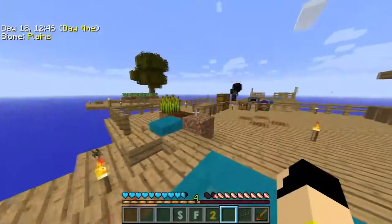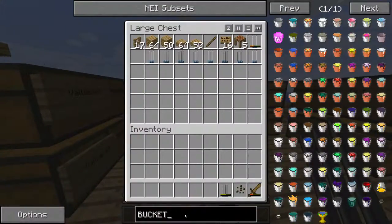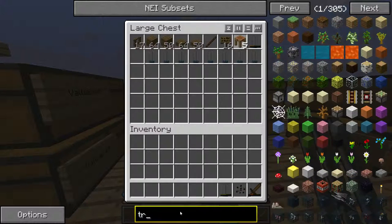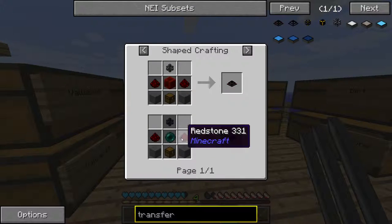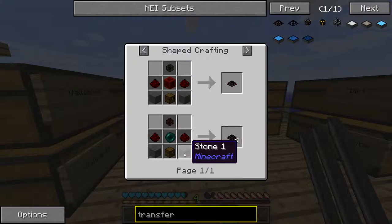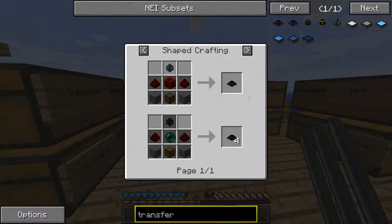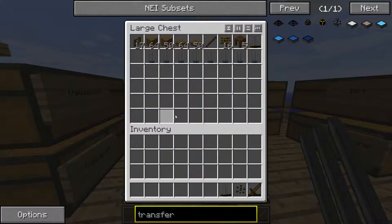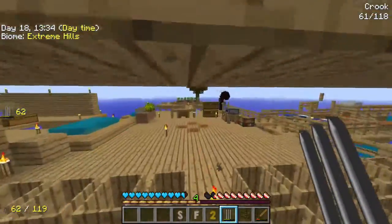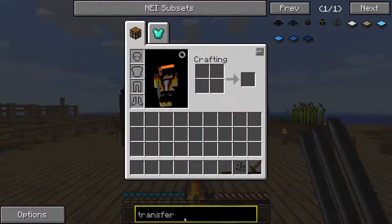So what's the objective of today's episode? My objective, at least, is to make — if you go into NEI and search up 'transfer' — that first thing right there: transfer node. What exactly does that do? It's basically an automator for the cobblestone generator. I need a transfer node and also something called a world interaction card. So I need redstone and iron. We have everything except the redstone and the sorting pipe.